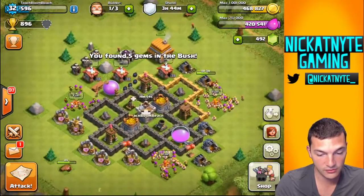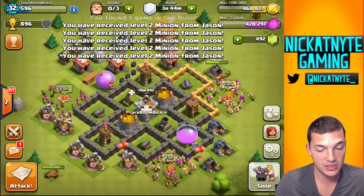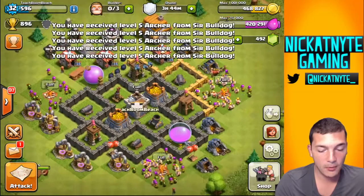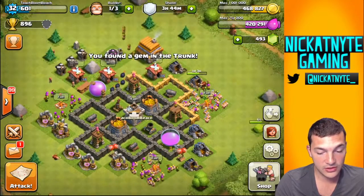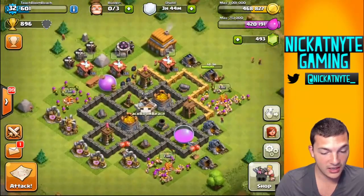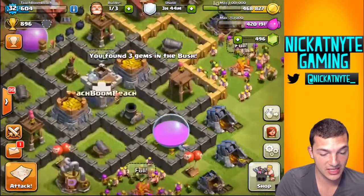I'm just clearing some logs. Oh, five gems in the bush — not too bad. One gem in the tree is worth five in the bush; not sure if that's how it goes. Anyway, I've been upgrading my gold mines and elixir collectors off camera as I've been progressing through the game. So when I check in right now, look at that — I've got 468,000 gold.